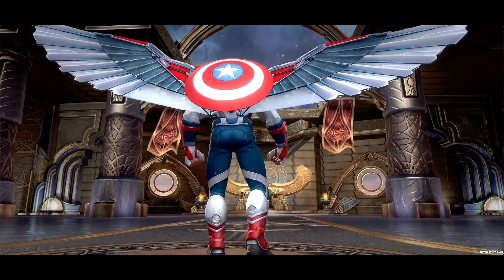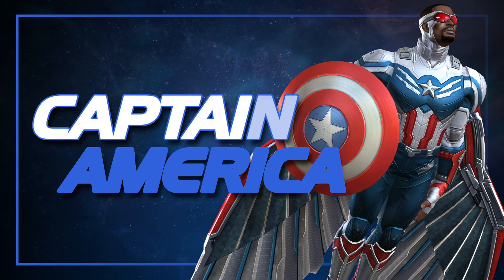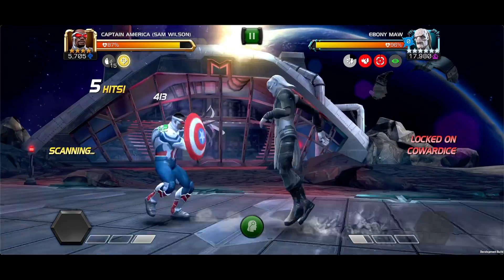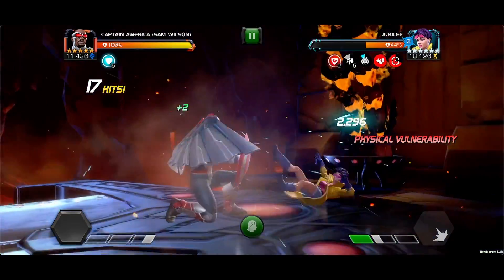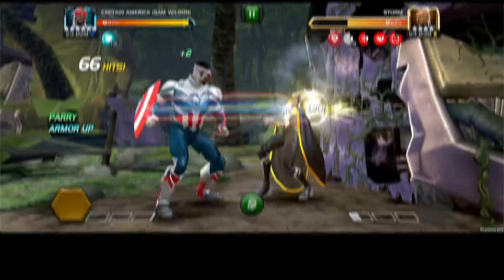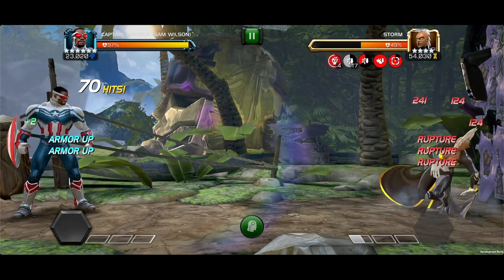Welcome back to another Champion Deep Dive, and today we're talking about Captain America Sam Wilson. He's got Recon Scan and Locked On, Armor Up, Physical Vulnerability, Power Drain, Special Lock, and a Special 2 that will leave your opponent ruptured. Let's get into it.